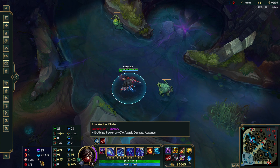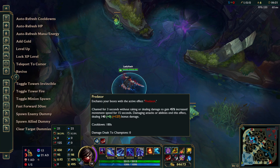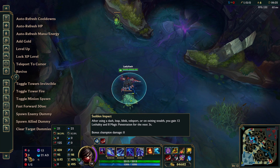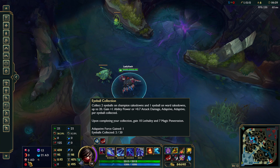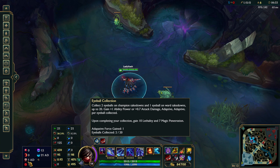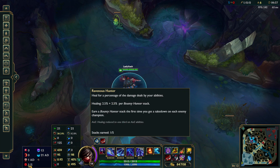So you start out with 7 AD at the start. Predator is your first rune, and then we've got Sudden Impact — so if you blink or teleport, whatever, he gets lethality from that. Then the Eyeball Collection — when he kills a minion or large minion, he'll get stacks, and then he'll get lethality when he maxes that out. And then Ravenous Hunter — if you get takedowns, you get healing.